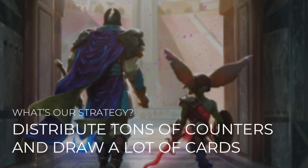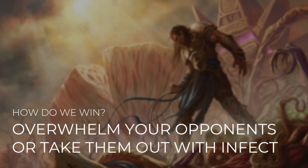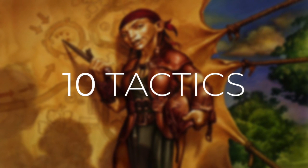So what's our strategy with this deck? We want to distribute a ton of minus 1, minus 1 counters and draw a lot of cards from those creatures dying. It doesn't matter if it's our opponent's creature or one of our creatures — even the Scorpion God gets us a card draw if it has a minus 1, minus 1 counter when it dies. We're going to overwhelm our opponents after we decimate their board, or we can kill them with Infect. Since Infect is already a great way to get counters on creatures, it's also one of our win conditions. As with all Commander's Quarters decks, I'm going to break this deck down into 10 different tactics.